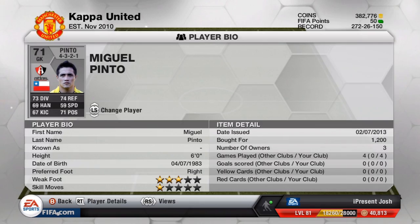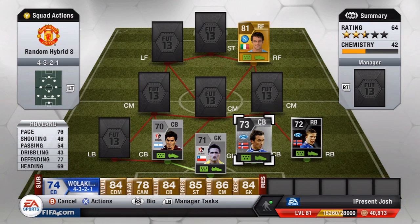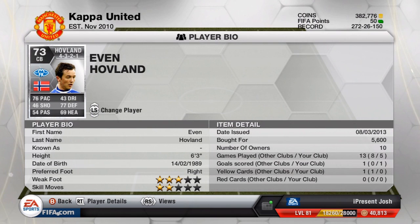The silver center back to go alongside Erpen and link up with Lins is Hovland — 76 pace, 77 defending, 69 heading. He cost quite a bit, 5,600 coins, which surprised me. I'm assuming that's because he's heavily used in silver tip-of-league teams or hybrids. But he was very very good and actually scored a goal — six foot three tall, a fantastic center back.